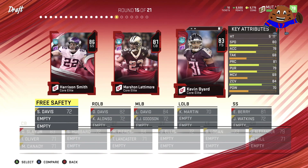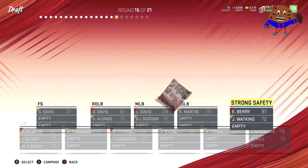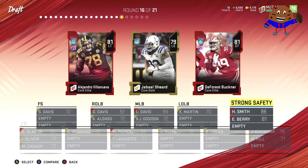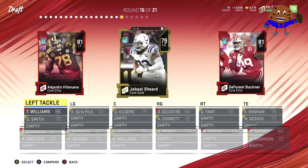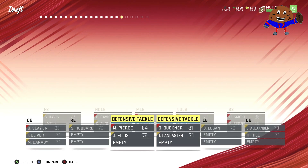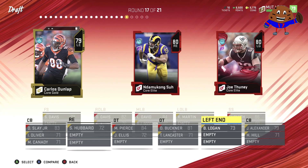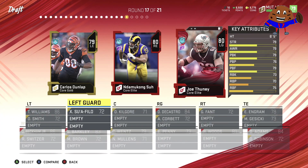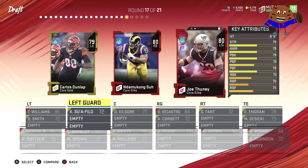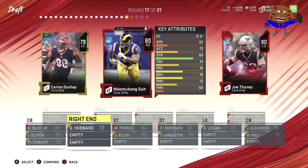We are getting Eric Berry and we're going to try to go berry picking on Koopa. We already have Eric Berry at strong safety, but we are going to get Harrison Smith too. We'll move Harry to free safety and try to roam with Eric Berry at the strong safety spot. Rounds sixteen and seventeen — not really any high-flying players. We do have Ndamukong Suh at right end, which is interesting since he's been a defensive tackle every single year he's been in Madden.